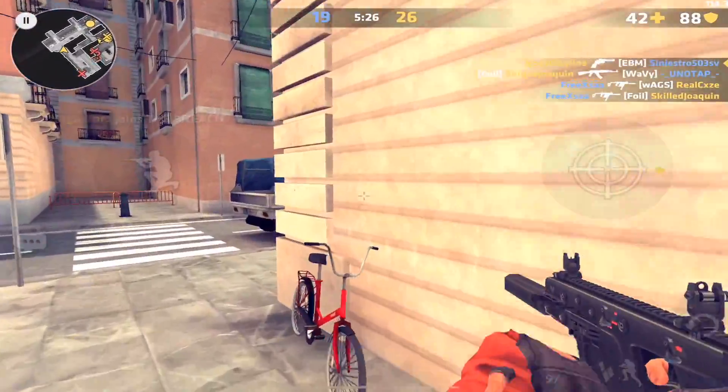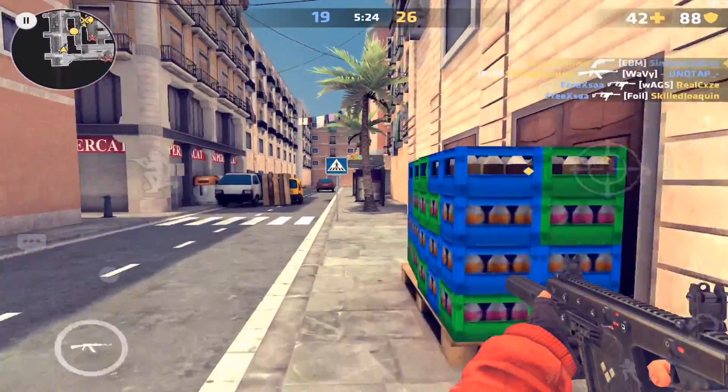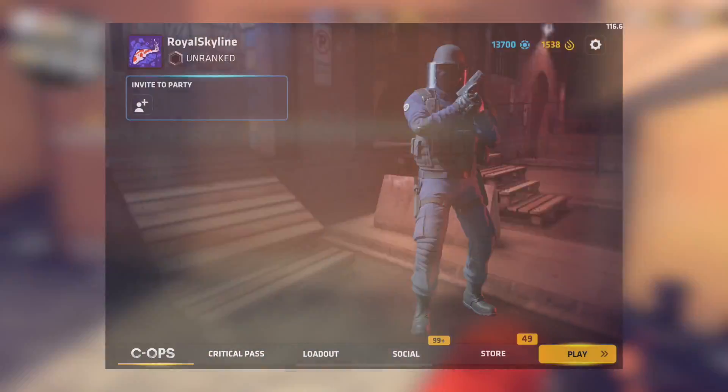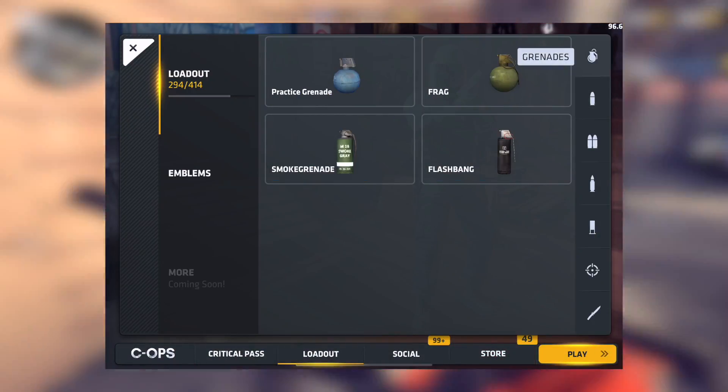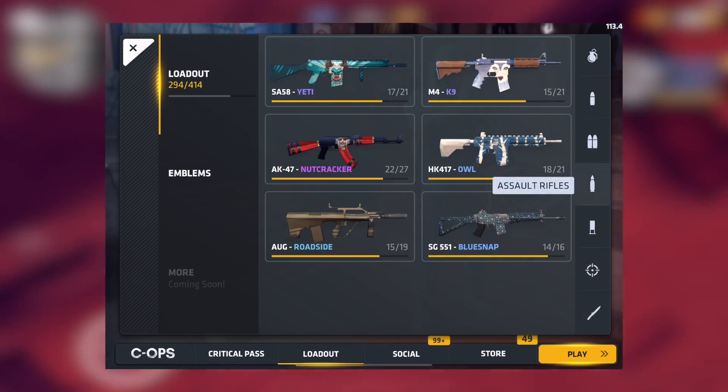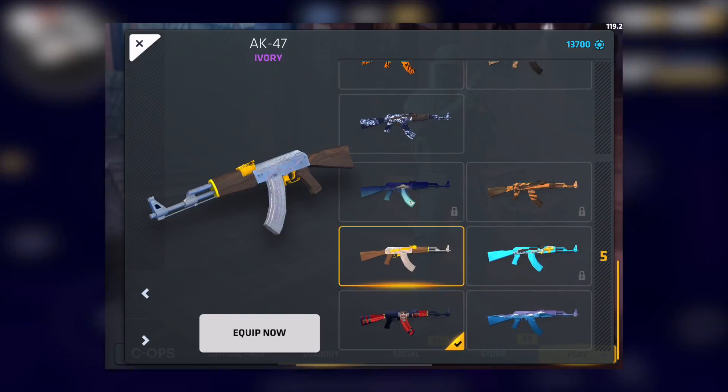They also completely redid the UI — it looks ten times better. I thought that wasn't going to be in this update because that's just way too much, but it actually is. There's just so much stuff in this update I simply cannot cover it in one video, so today we're mainly going to be talking about the Vector and the brand new map Heat.